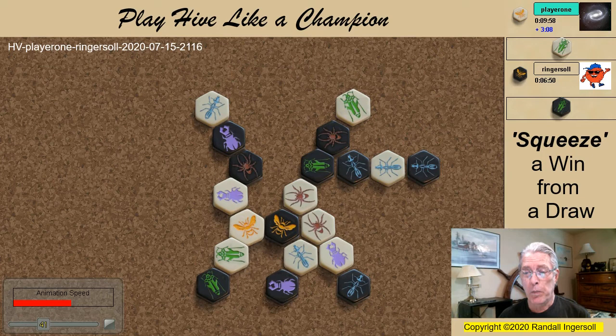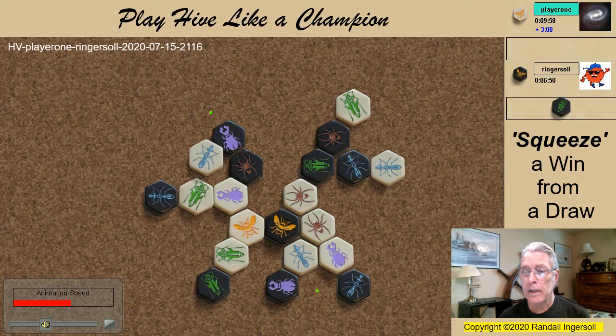This move gives me some hope. It frees up the beetle, and rather than mounting the ant, I use the beetle to place a block. When the grasshopper spawns, I have a free ant which is used to pin the grasshopper.